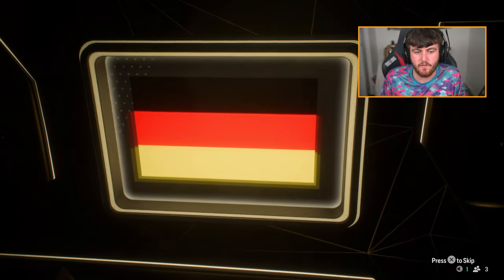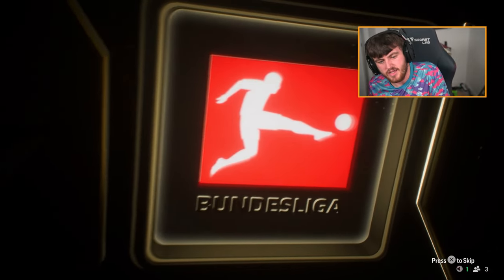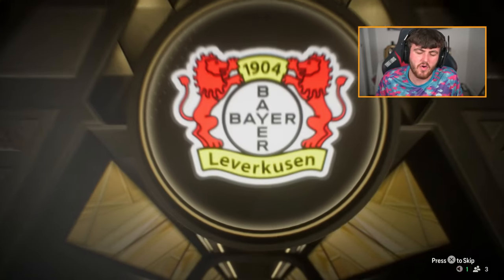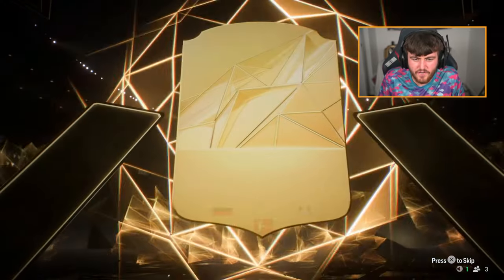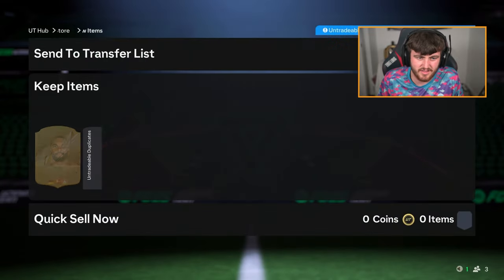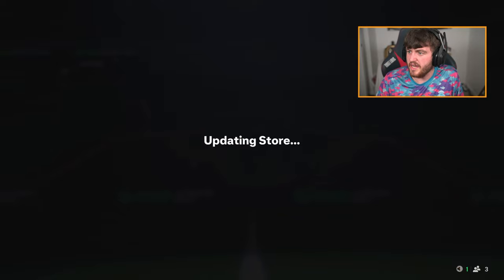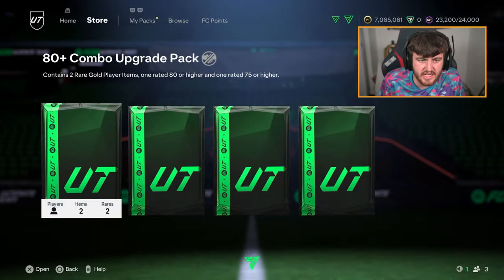Walkout! Here we go. Center back from Germany — who is this? Oh, Tarr. Of course, it's Jonathan Tarr. I was so confused — I thought it was Rudiger, but it's Bundesliga. We'll take that. 86 rated. Not bad — we'll take an 86. Would have much preferred Rudiger, but an 86 is okay.